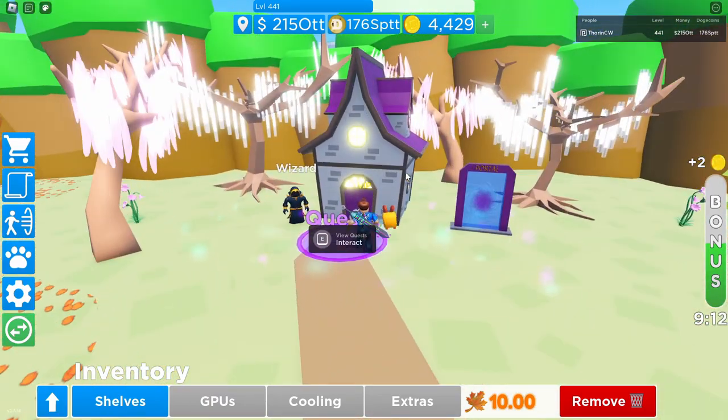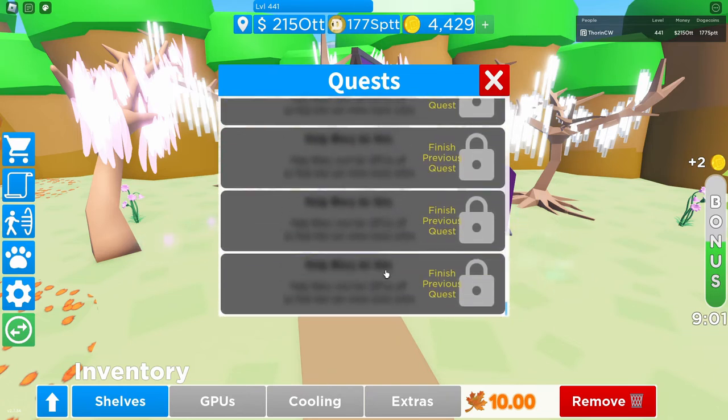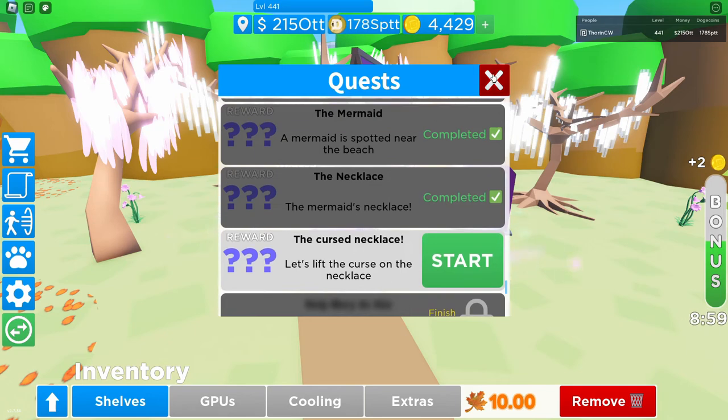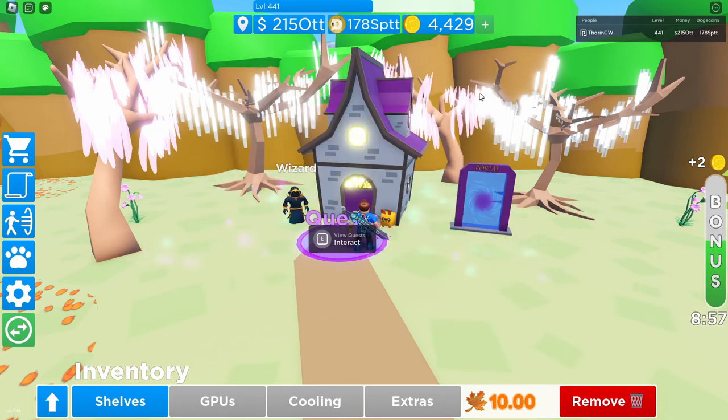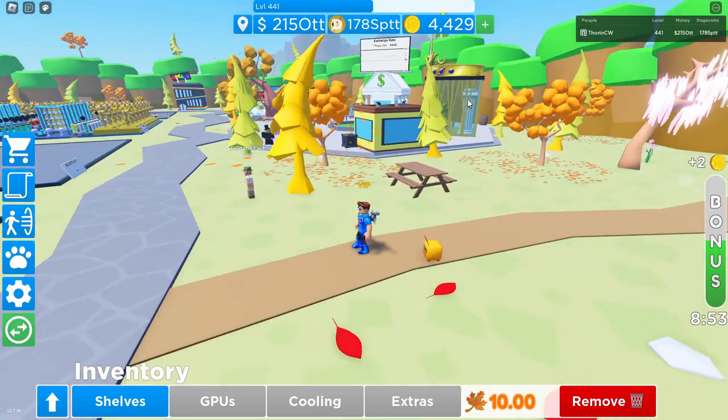That confirms the quest is completed. Going back to the quest area, you can see The Necklace is marked completed. The next one will be Quest 42 — The Cursed Necklace — which says 'Let's lift the curse on the necklace.' That's everything in this walkthrough for Quest 41.